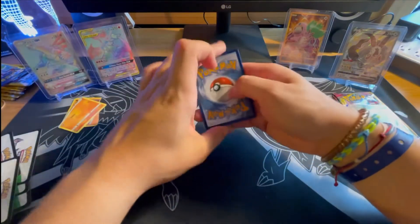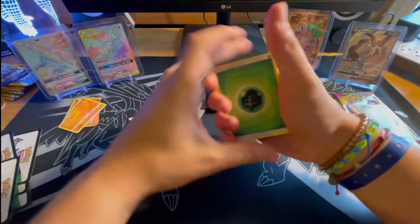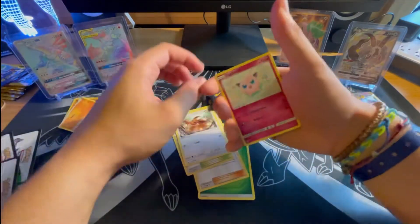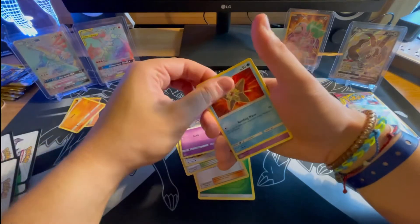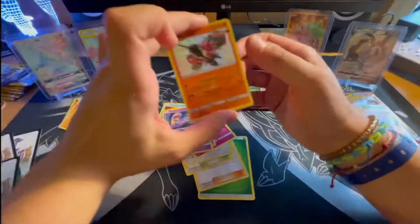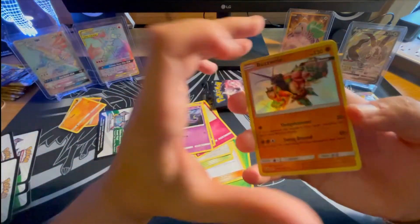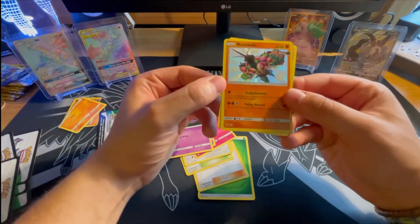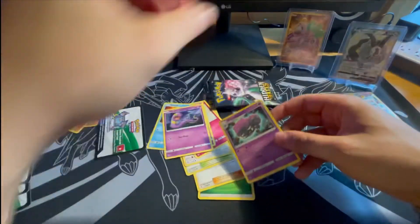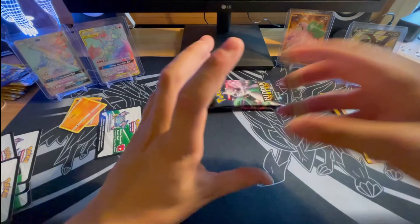Moving along here. Four from the back, let's make some magic happen. Leaf Energy, Brock's Grit, Chansey, Eevee, Jigglypuff, Koffing, Staryu, Raticate, and a Shiny Ultra Beast Buzzwole! Behind it is a Weezing. Very nice — love pulling a shiny. I believe I have the GX version of that as a shiny at home, so very nice card to pair that with. I'll sleeve that up later since we're pretty deep through this video because of the insanity that has occurred in this pack opening.